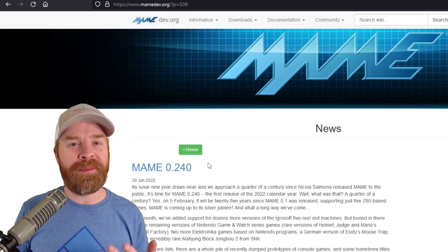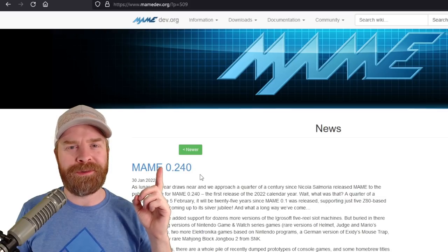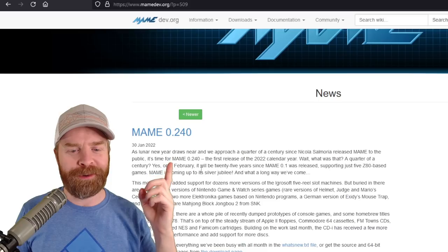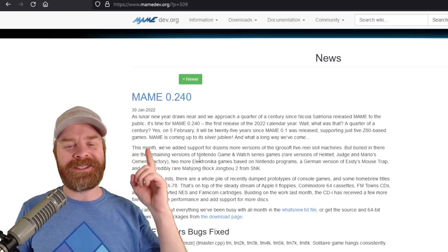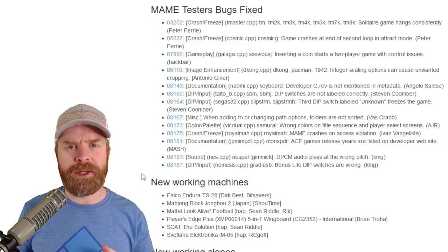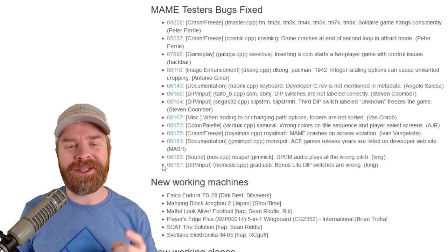Moving on to MAME — your favorite multi-arcade machine emulator — and they are alive and well. In fact they just got an update to version 0.240. They have been around for almost 25 years. As of February 5th, their birthday, they're 25 years old which is insane. This latest update brings a whole bunch of compatibility. If you are really into MAME I'll leave a link to these changes in the description below and I recommend combing through them because there is a ton of information here.